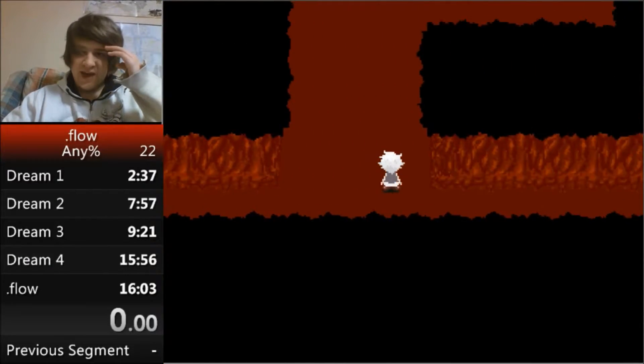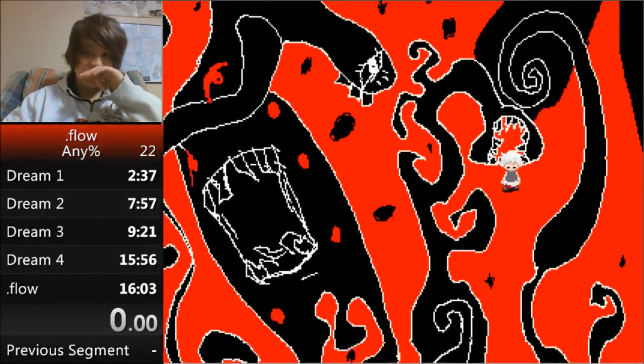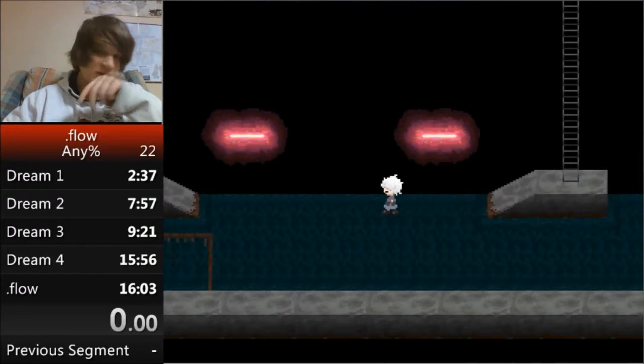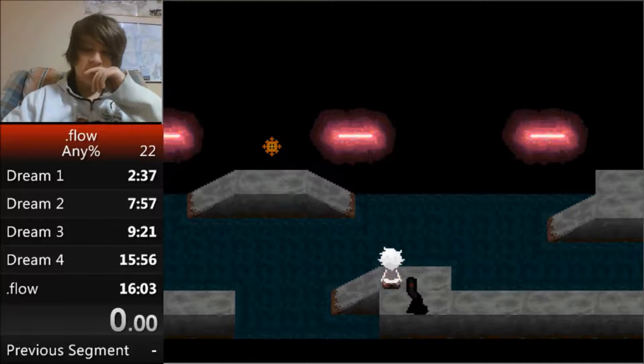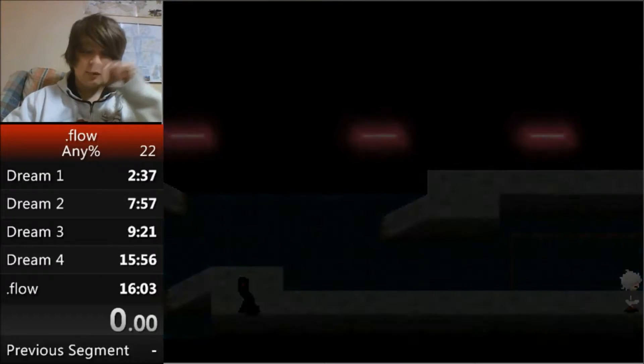From here we just head back out. At first I thought it didn't seem optimized, but this actually is as optimized as it can be — the flesh walls are pretty out of the way and all the other routes to them are too time-consuming. Then from here head over and we're going to the school, but there are a few effects to get on the way.